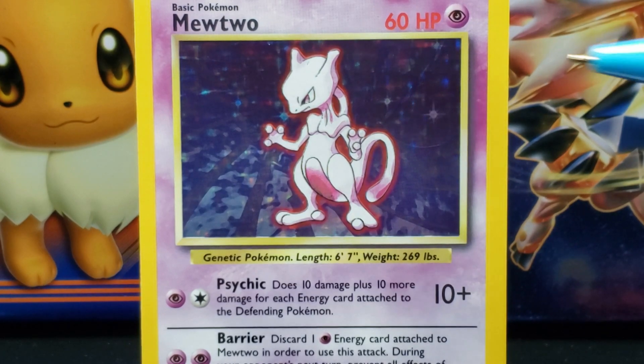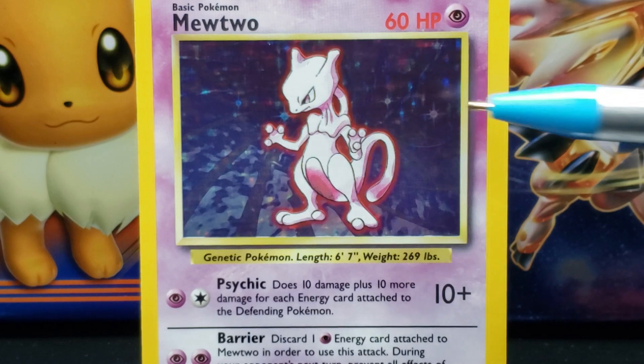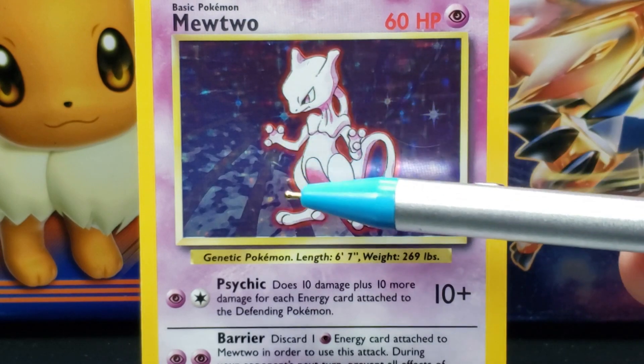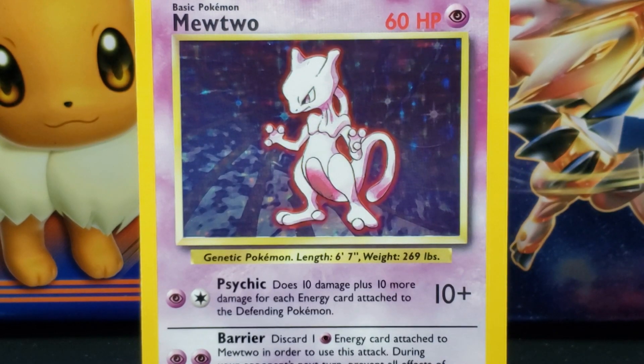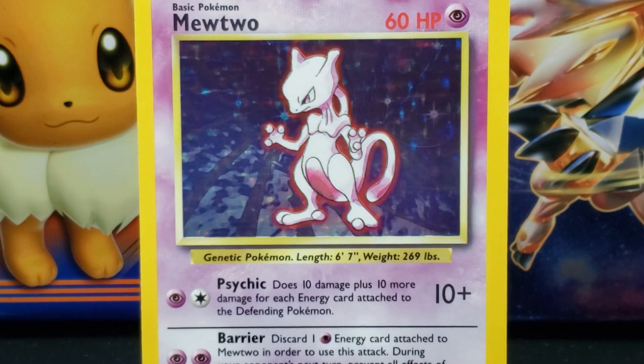Attached behind Mewtwo's head is a white tube-like body feature that curves down and attaches to Mewtwo's upper back. Below Mewtwo's head is a slender neck. Mewtwo's white body is slender and curved, where the upper part of its body — encompassing its pecs and shoulders — is sectioned off and elevated, similar to football pads. The lower portion of Mewtwo's body has a rounded purple area that curves between its legs.